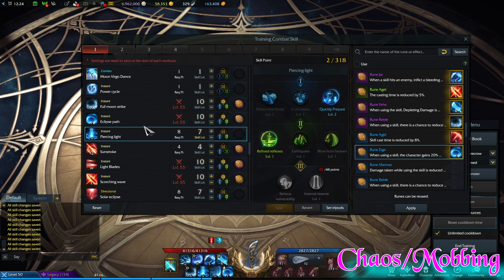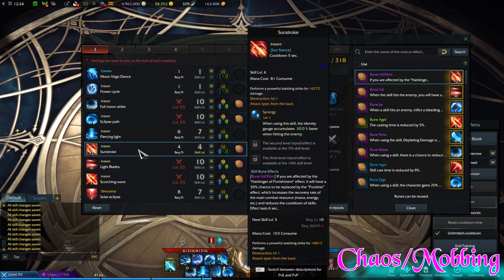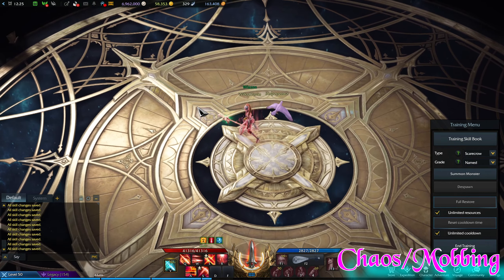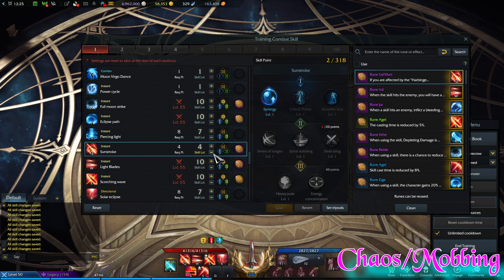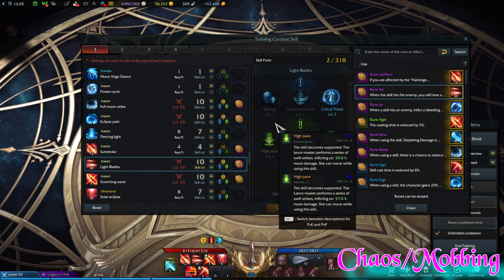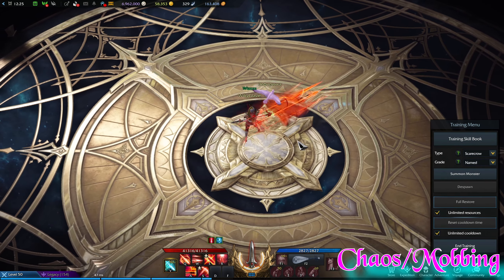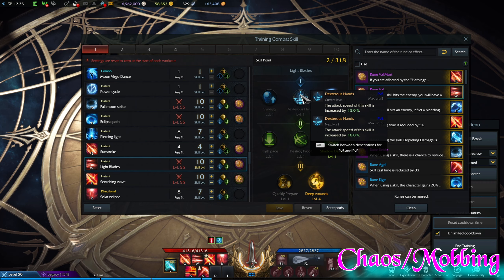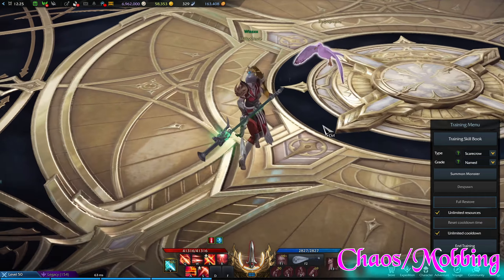That's all for the Moon stance. Switching over to Sun stance — I use four points in Sunstroke because it has a very short cooldown and is a good resource builder. You don't have to if you don't like it or don't have the four points. Light Blades — we could use Synergy here but due to the lot of enemies around in chaos dungeons most of the time, I don't think it's needed, so I take Critical Threat to do some crits.